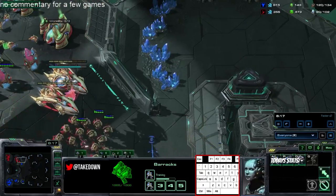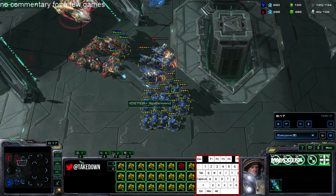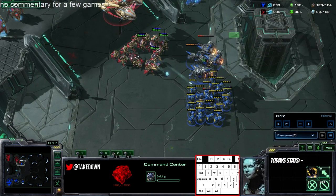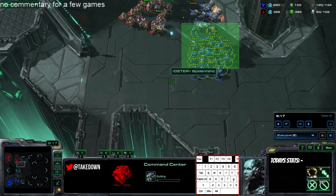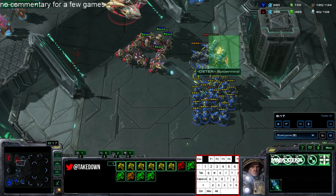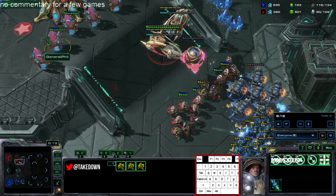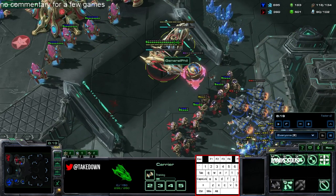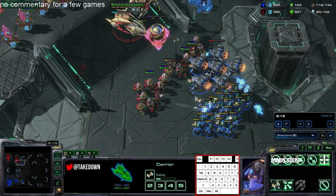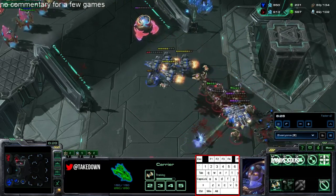Now that he's got carriers, you normally get a third base in this matchup at around four minutes or 4:30. Your third just started at eight minutes, so that third would have been done a long time ago and your army could be two or three times the size because the economy would have kicked in. I'm pretty sure being on the same bases as a Protoss going carriers favors the Protoss — I think carriers are good versus anything Terran does off two bases.